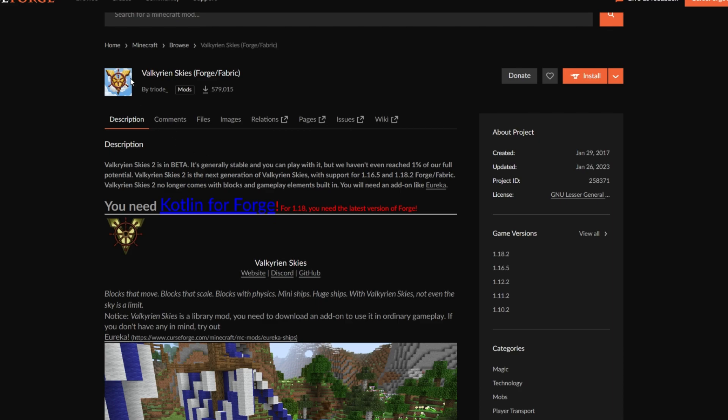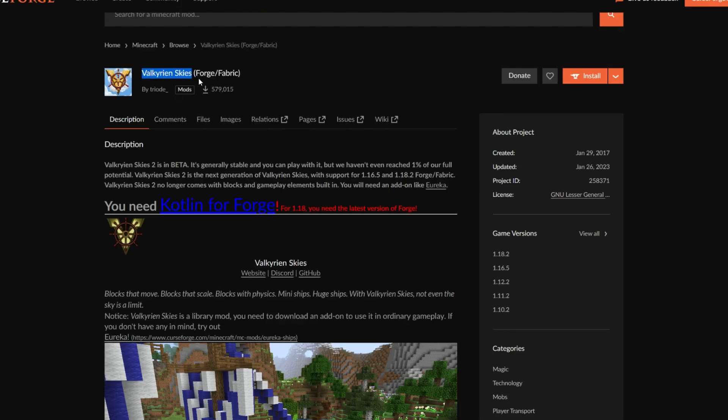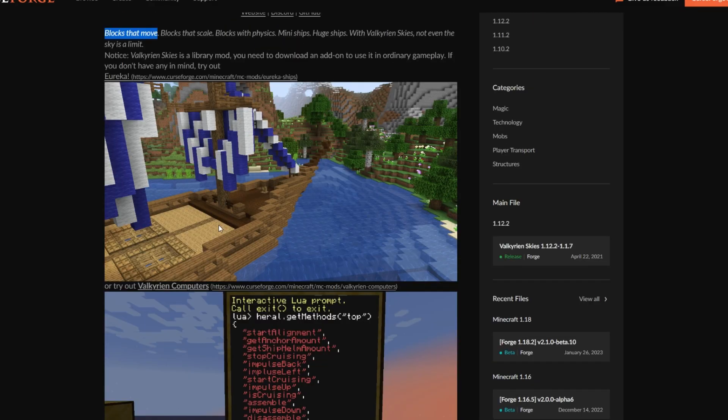With a little bit more research, I found this Valkyrien Skies mod. I'm not sure if I'm even saying it right, but you get the drill. This add-on just makes it so blocks can move, so essentially I can attach this whole ship right here and make it move.